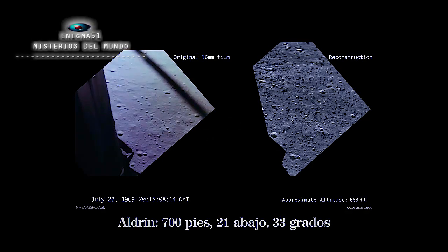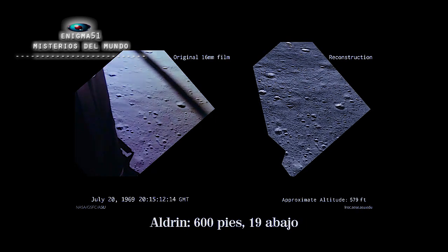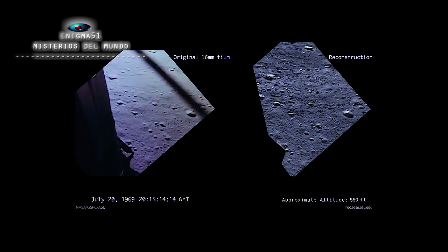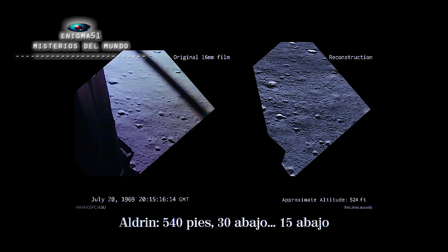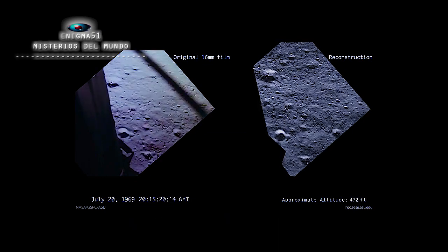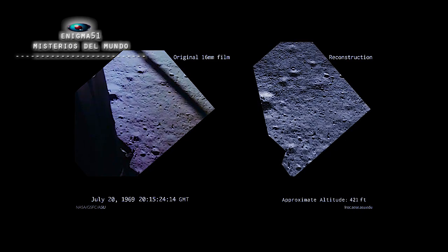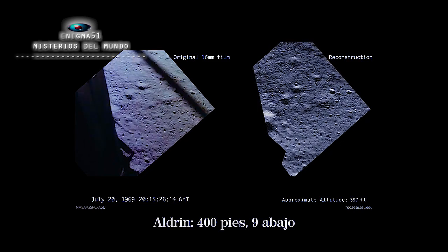700 feet, 21 down, 33 degrees. 100 feet down at 19. 540 feet down at 30, and at 15. 400 feet down at 9.